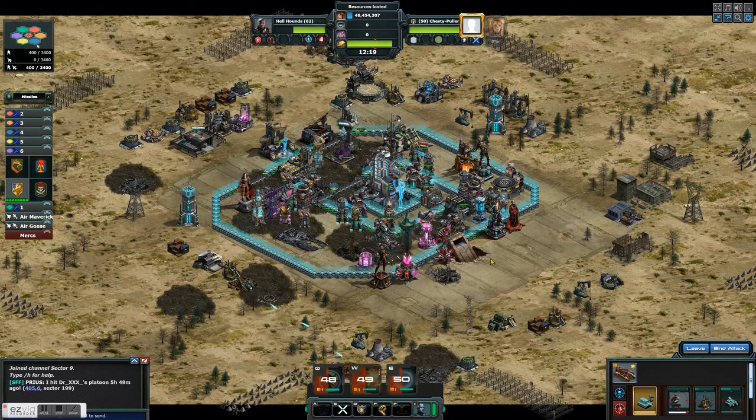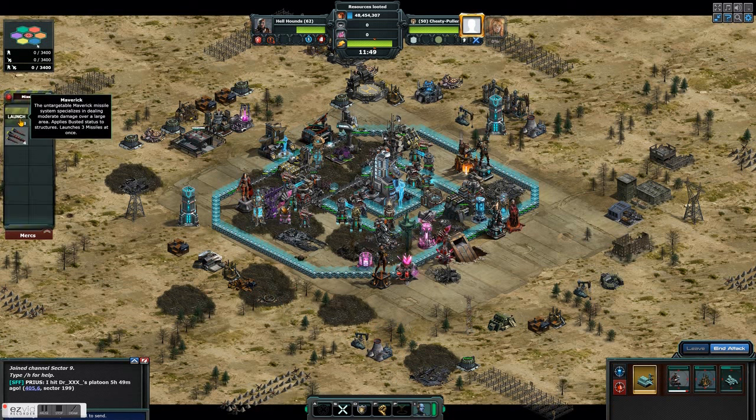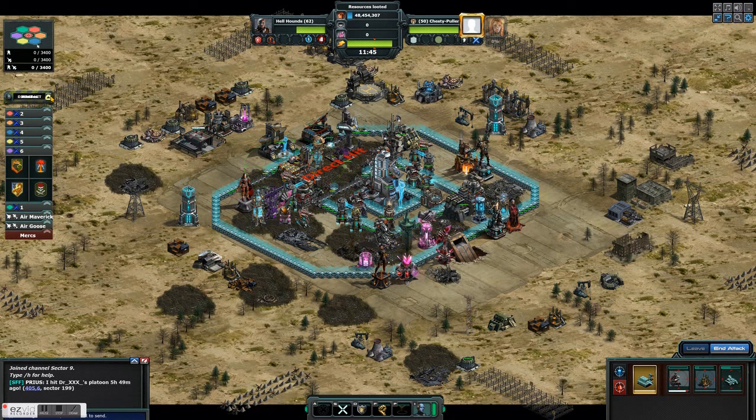I'm going to go over it one more time. The first thing you take out is the support turret for the bunker. Then you take out the bunker — you can't see the bunker, so you have to shoot the unit standing on top of it. Then immediately go for the backup bastion. The backup bastion takes two shots, the bunker takes two shots, and the support turret takes one shot.